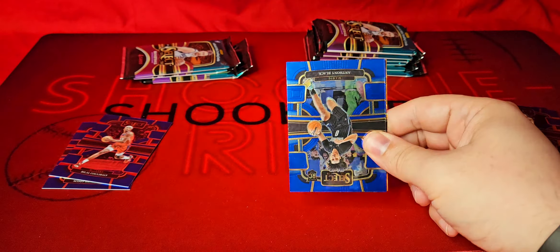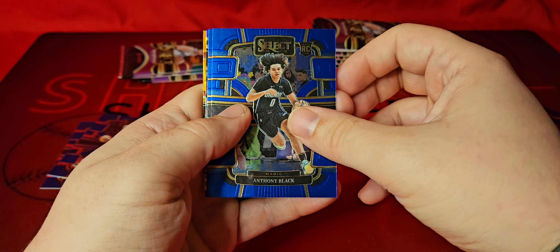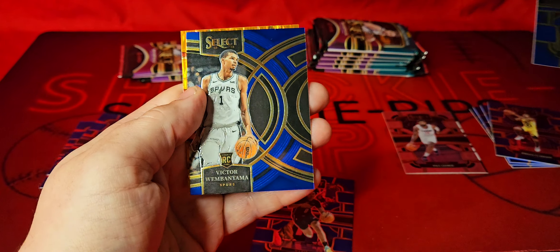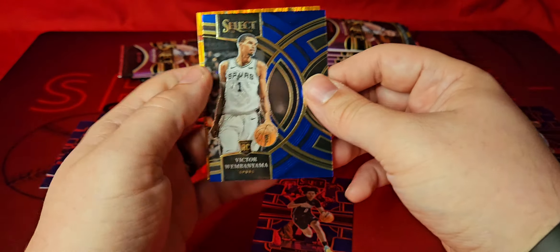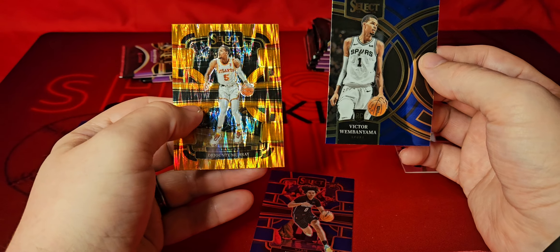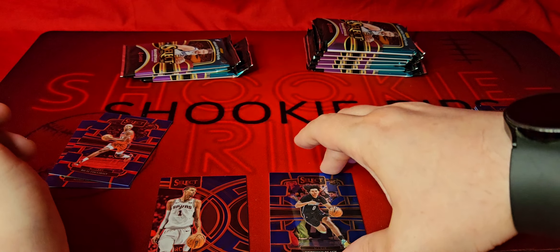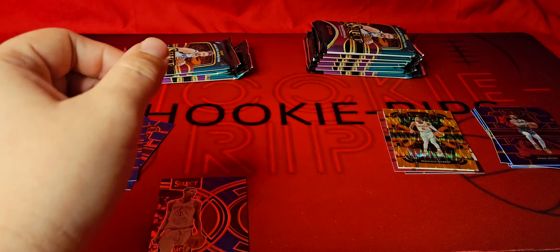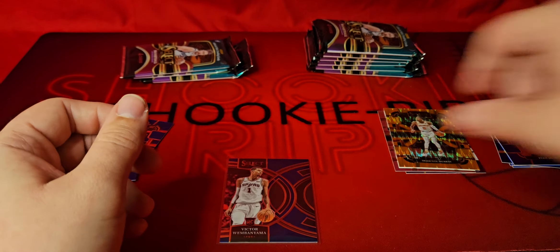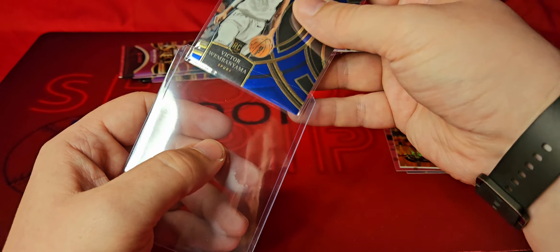Halfway through box number one already. We got our first flash prism — Anthony Black on the rookie base, Kyrie Irving, and a premier level. Hey, there we go — that's a good one, that kind of snuck up on me — Victor Wembanyama on the premier level! And we have Jante Murray on the orange flash. We'll sleeve up Wemby with a top loader, especially since it is the premier level, not just the concourse base.